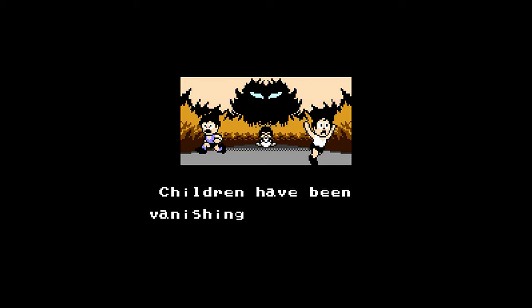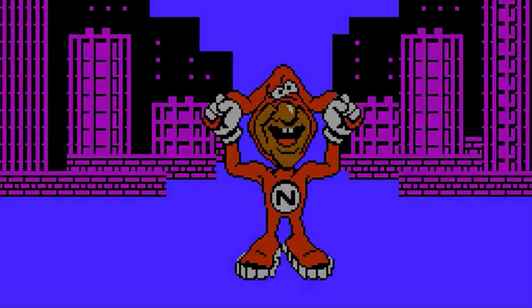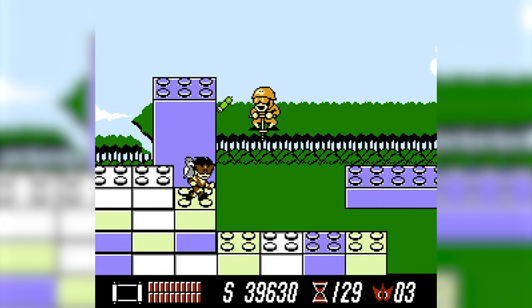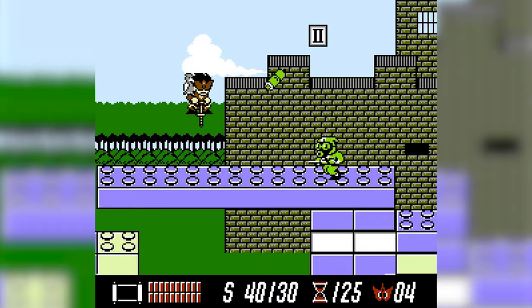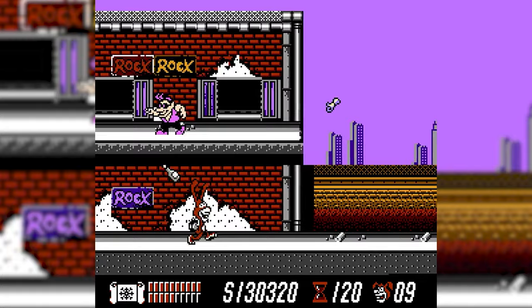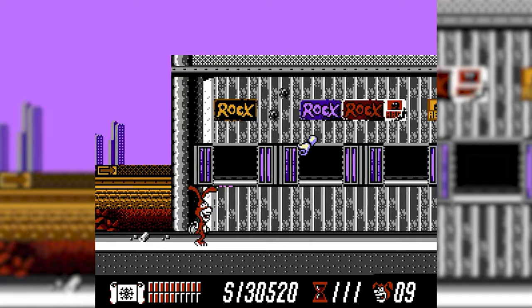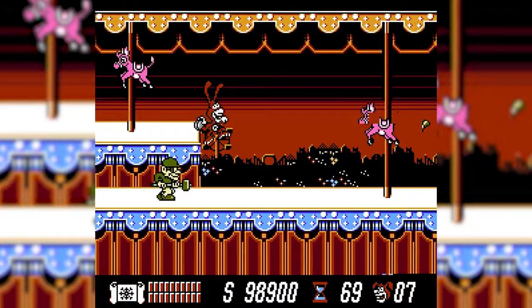In Masked Ninja, our protagonist is off on an altruistic adventure to save abducted children. But in Yo Noid? He's just in it for the pizza. The mayor bribes the Noid to stop Mr. Green's minions of animals and Noid clones in exchange for some Domino's pizza. Masked Ninja is just your typical run-of-the-mill NES platformer — incredibly linear and difficult, but doesn't really stand out as anything revolutionary. The choice to rebrand the game as Yo Noid for US territories was a great call. Yo Noid goes down in infamy as a game that probably shouldn't exist, but does anyway. The game would come out shortly after some tragic events, which would result in the Noid being ultimately canned for a couple of decades, only to return in 2011. I guess there's just no avoiding the Noid.